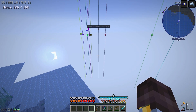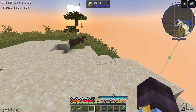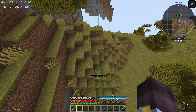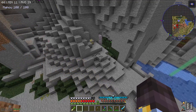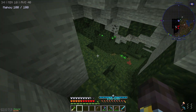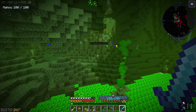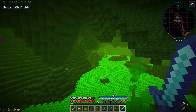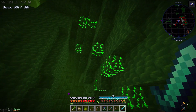We hit terrain boundaries. I have a bad feeling these might be abyssaline caves. Oh my god, these are toxic caves. Then why did I get Forlorn Hollows? I just want to briefly get a glimpse of these caves.